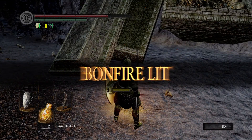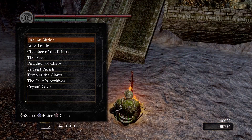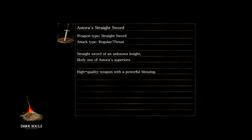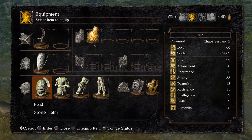We'll warp to Firelink Shrine, and then down to the Firelink Altar — or whatever it's called — ready for the very last part of the game. Let's get rid of this stuff.